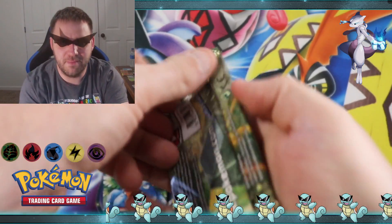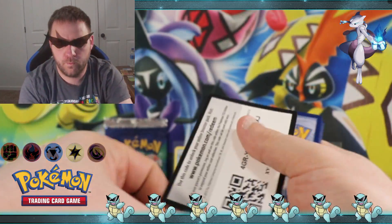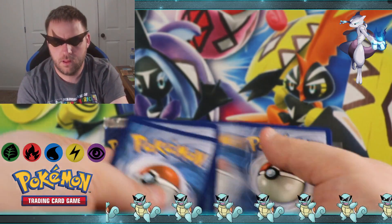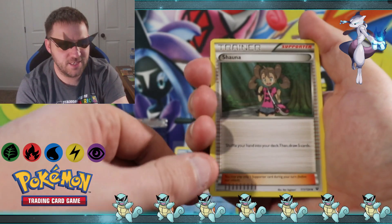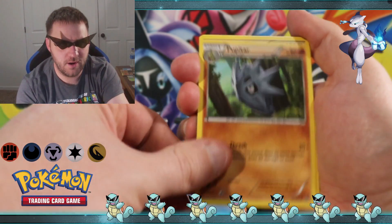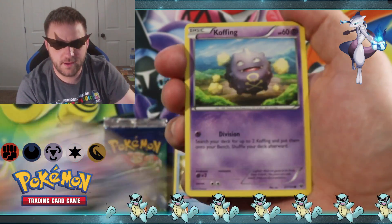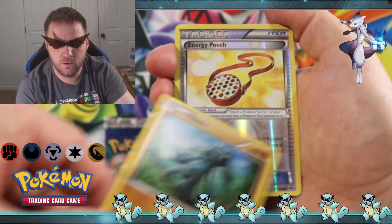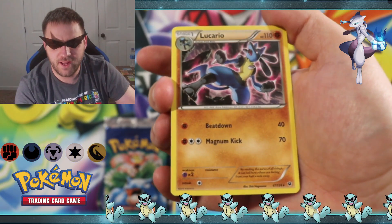We're gonna start with some X and Y, we're gonna do some Fates Collide. We got a Shauna, a Pupitar, energy reset, Diglett, Spinx, Coffin, Volubi, Riolu, a reverse holographic energy pouch, and a Lucario is our rare.